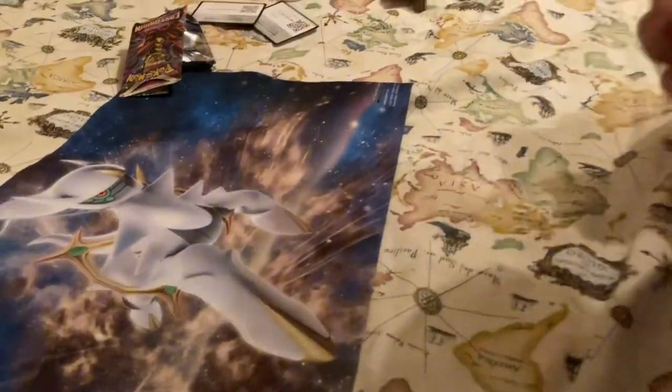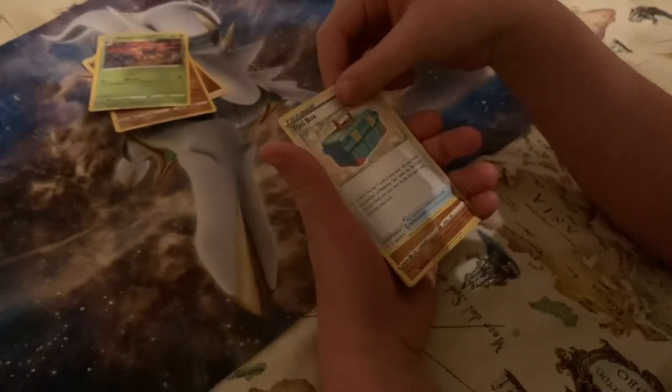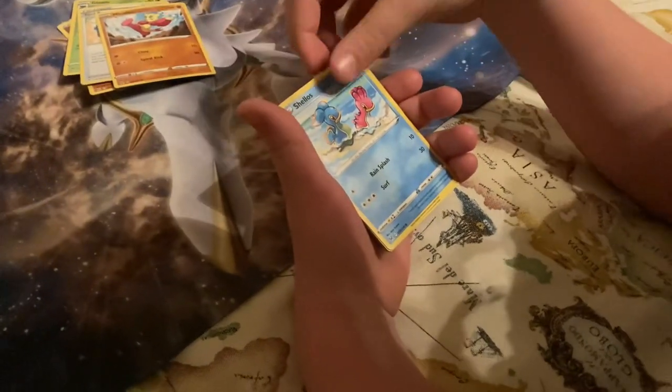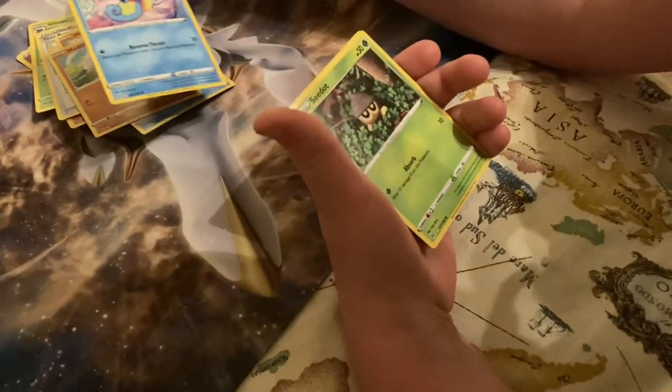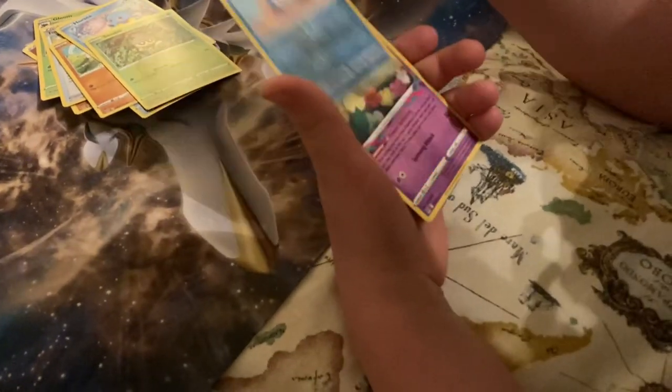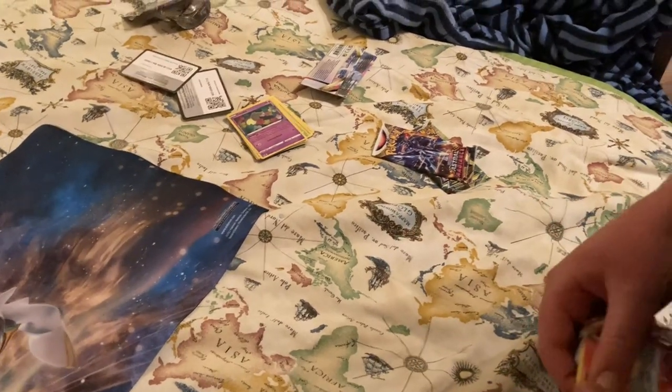It's Andrew's turn — he already opened it. Going through a Lost Origin pack. Pulls: Gastrodon, Toolbox, Mienfoo, Shellos, Meditite. Oh, I see something in the back — maybe. I did not see something. That's a cool one though. It's like the Charizard alt-art Beastars style.